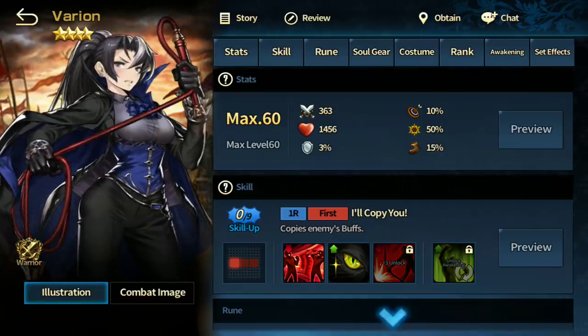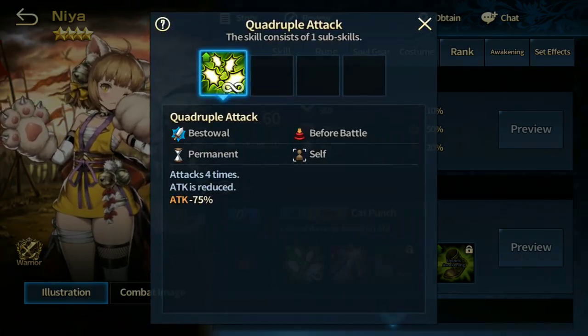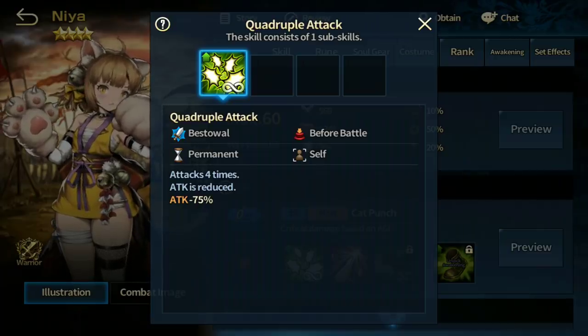Nia is useful for world boss Arc Star and that's about it. Not recommended in any arena because this skill attacks four times with reduced attack, meaning enemies with permanent masochism will receive healing from it — Xenon counters her, Seir counters her, Hell counters her. But fighting bosses in Evil Castle and the world boss Arc Star she's very useful. If you buff her correctly she can deal insane damage, but only in PvE.